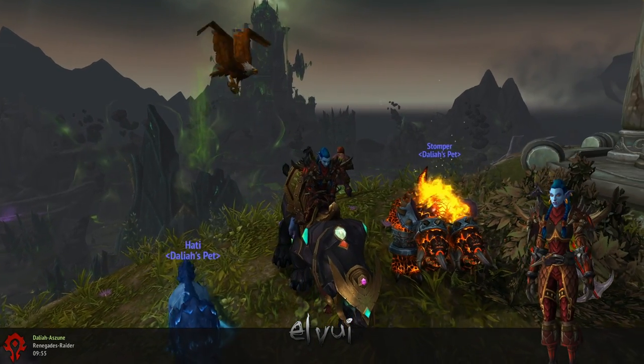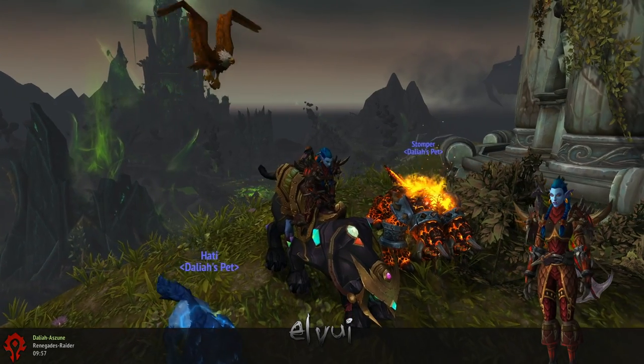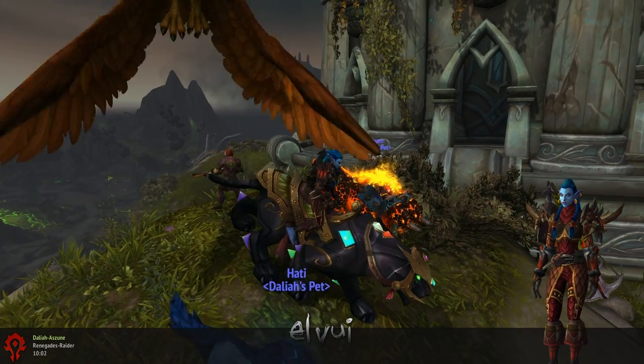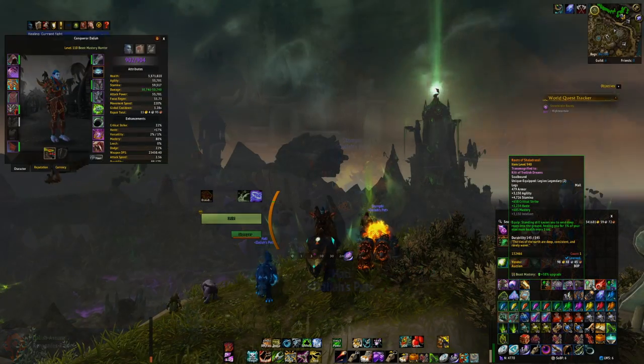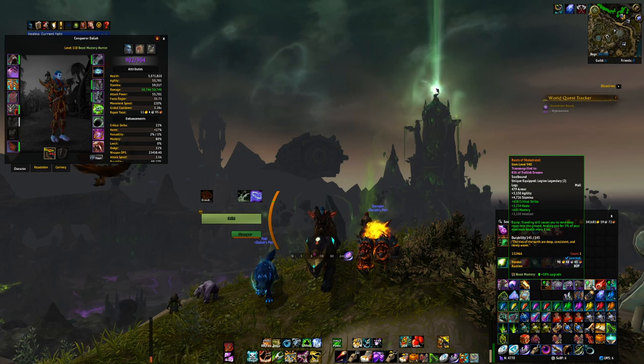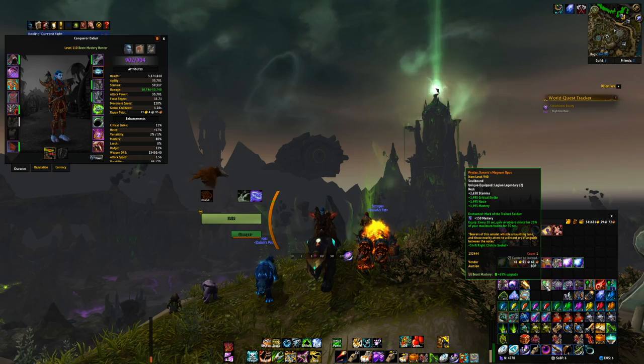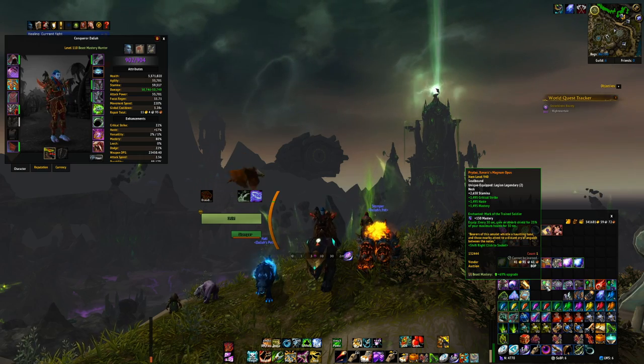This fight is all about interrupting the boss, nuking the edge, and maybe surviving EUA damage. If you are lucky enough to have the legs, you don't need to worry about EUA damage in this fight.